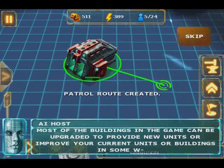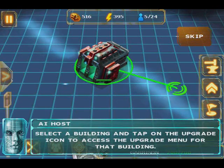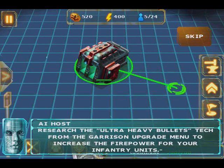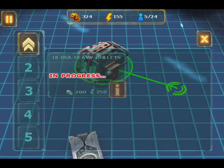Most of the buildings in the game host upgrades which can open up new units or improve your current units. Select a building and tap on the upgrade icon to access the upgrades menu. Research the ultra heavy bullets tech from the garrison upgrade menu to increase the firepower for your infantry units.